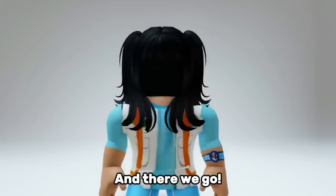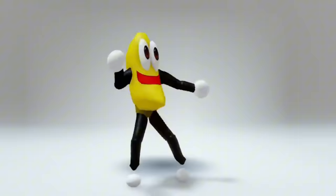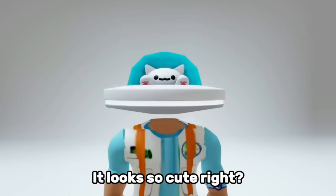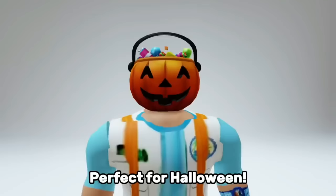By the way, you should also get this free bundle. Get this free UFO cat — it looks so cute, right? Also, this free head is perfect for Halloween. Now for the fake headless, go to Marketplace, then Heads, click recently created, and search rows.